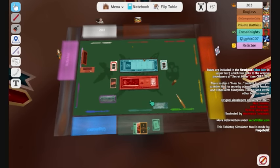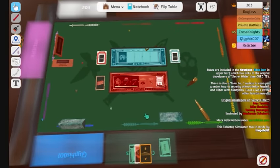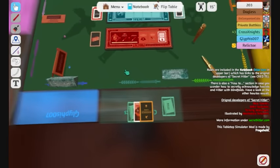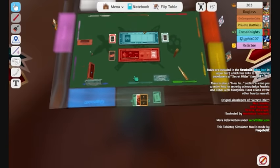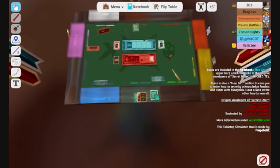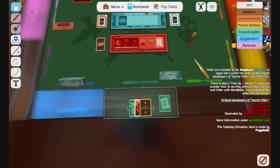Now that that turn's done, the presidency moves over to Glyphus. Glyphus, select your chancellor — you cannot choose either myself or Kross Knights. I'll go with 203. The most trustworthy of all lives. Alright, let's vote on this.